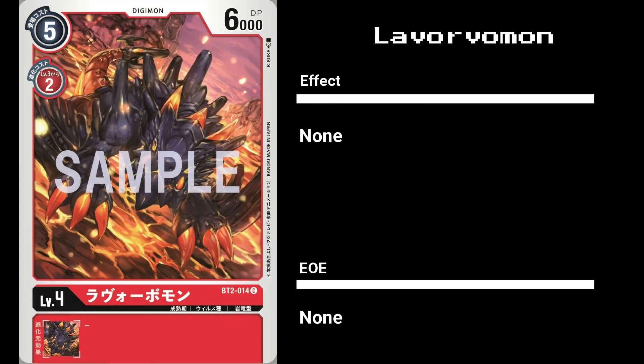Moving on to its original evolution line, we have the level 4 La Vorvomon, a vanilla 5 play cost, 2 evo cost Digimon with 6000 DP. Like Vorvomon, it ties for having the highest level 4 DP and reallocates 1 play cost into its evolution cost when compared to other similar Digimon like Dark Tyranomon.